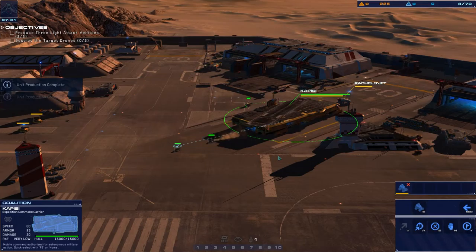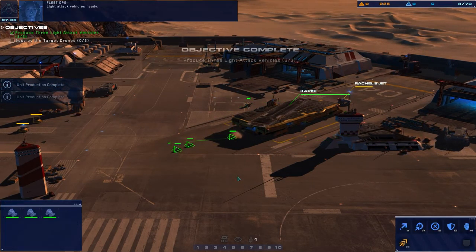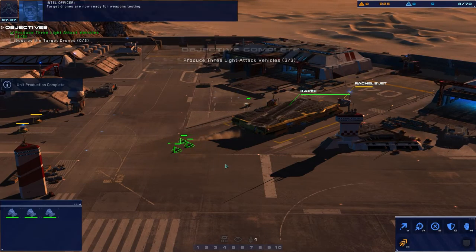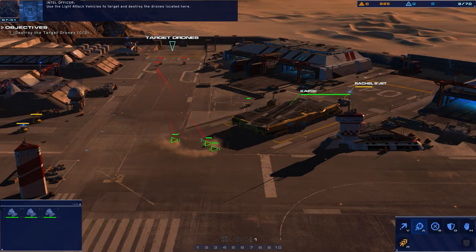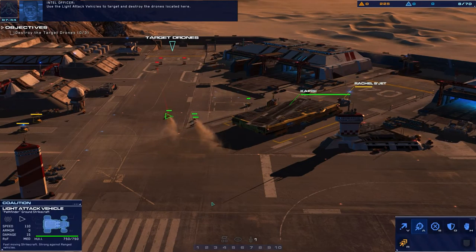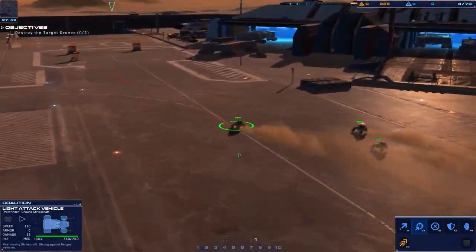Light attack vehicles ready. Target drones are now ready for weapons testing. Use the light attack vehicles to target and destroy the drones located here.